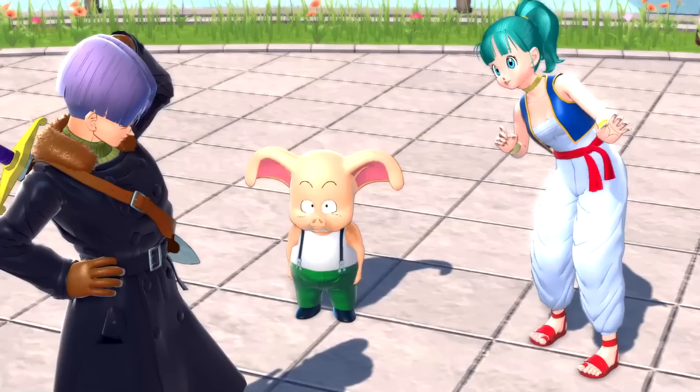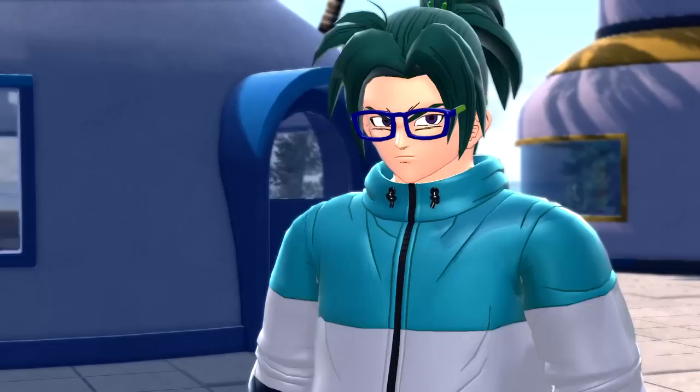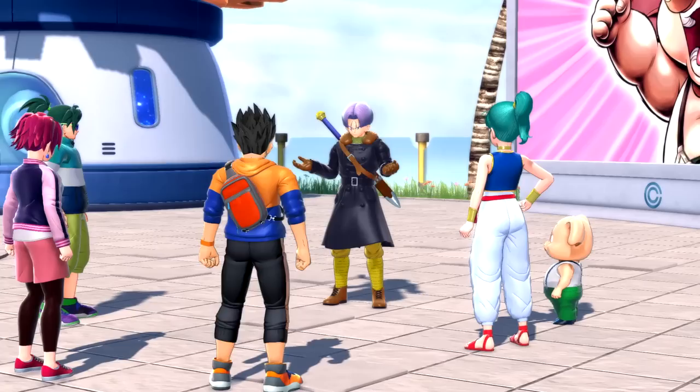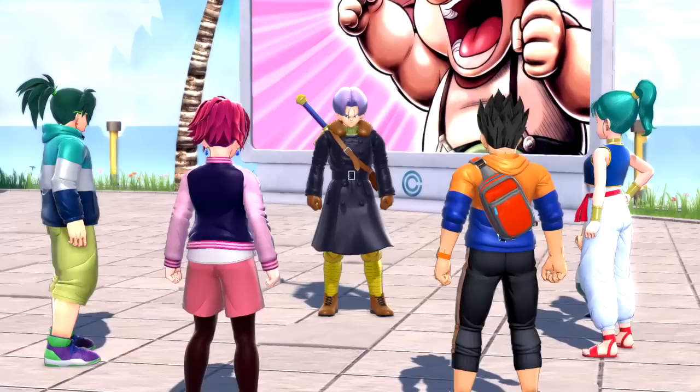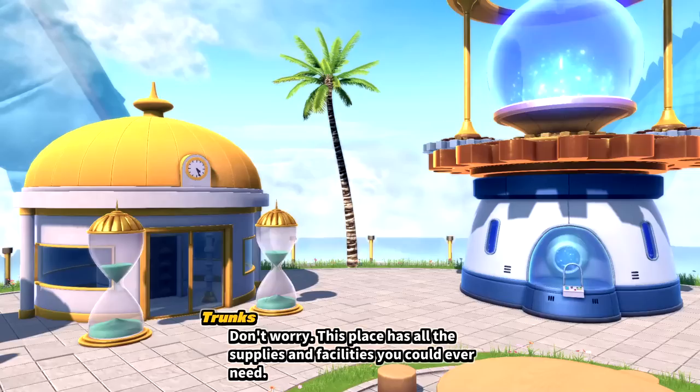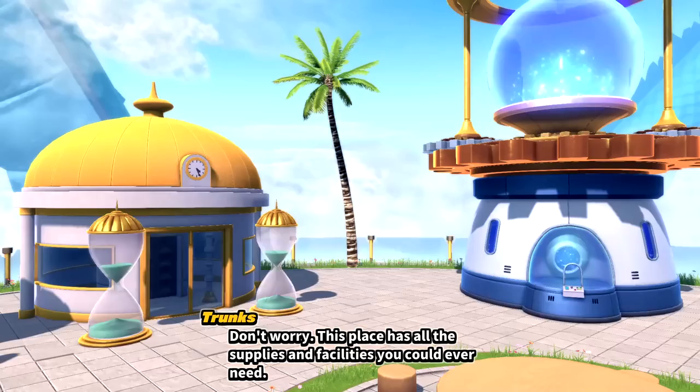One character flirts with my character — a little compliment there. We ask where we are now, and Conton City is visible just over there. Trunks apologizes but explains they don't know when another temporal seam might suck us in again, so for the time being we should stay here. Once they figure out what's going on and fix it, they promise to send us home. Trunks adds: 'We time patrollers aren't the type to turn away help — if we work together, we'll figure a way out of this mess.'